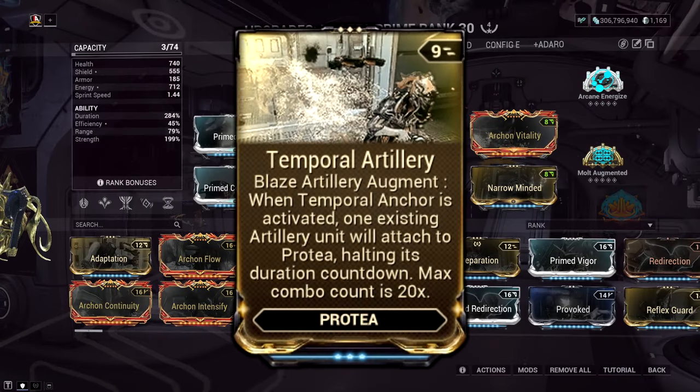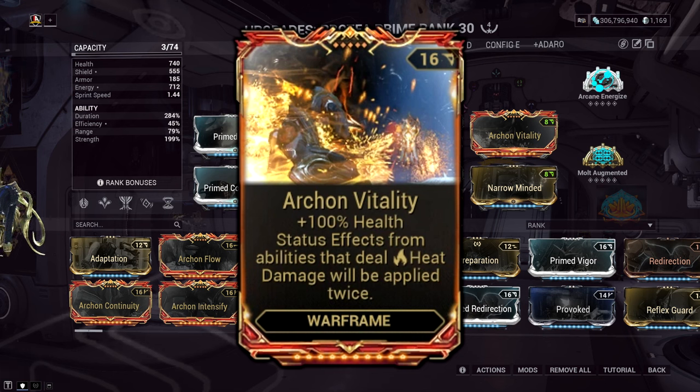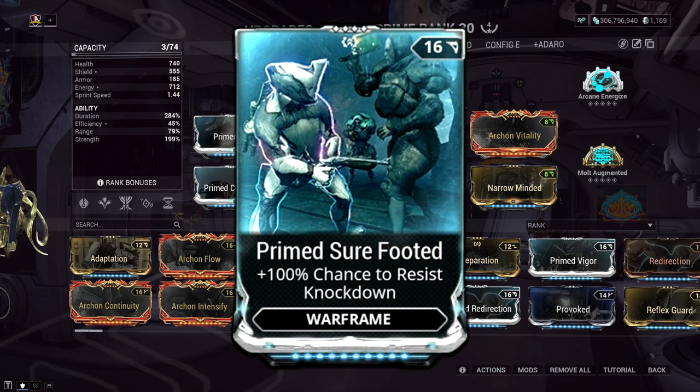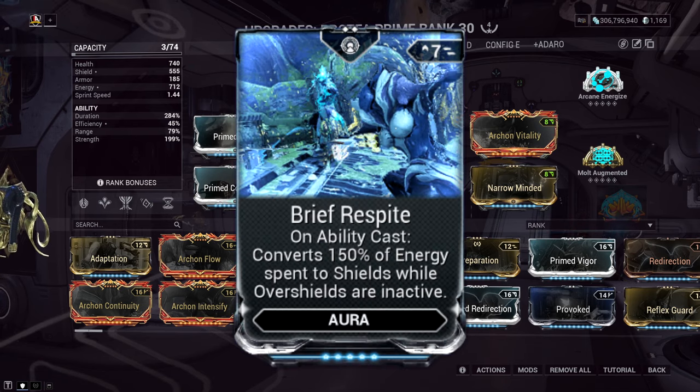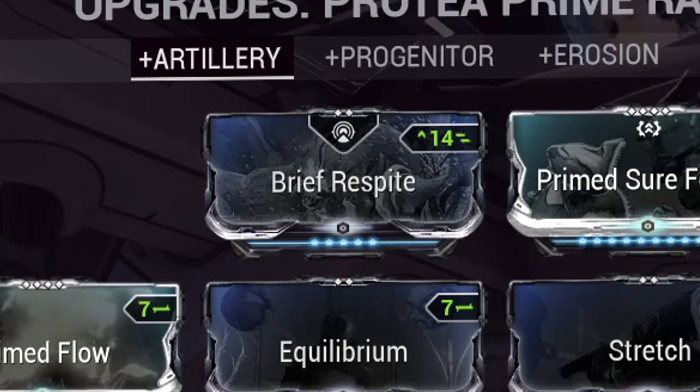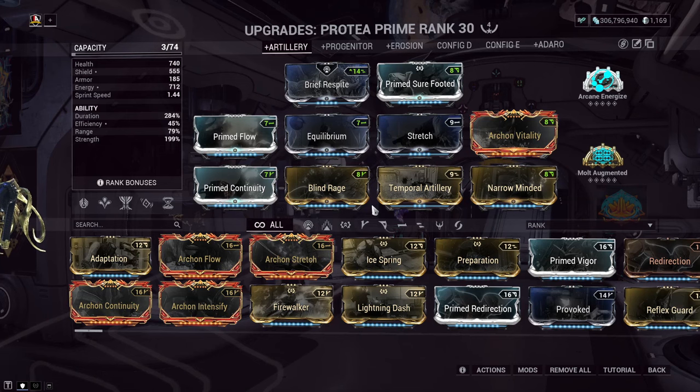For the build, we've slotted in Temporal Artillery to begin with, keeping this specific playstyle in mind. Next we have Archon Vitality — not only giving us extra survivability by increasing health flat out, but also giving a damage increase to any heat procs dealt by abilities, and Blaze Artillery is all about that heat damage. Prime Sure Footed is a quality-of-life interrupt assist — if you want to feel unstoppable, chuck this in. Finally, Brief Respite synergizes with the Blind Rage mod: whenever you cast an ability and expend more energy, it converts it at a 1.5x multiplier to your shields, providing extra protection while also synergizing with her shield satellites from her first ability. This aura mod isn't a 100% fit but is a good idea for extra survivability.